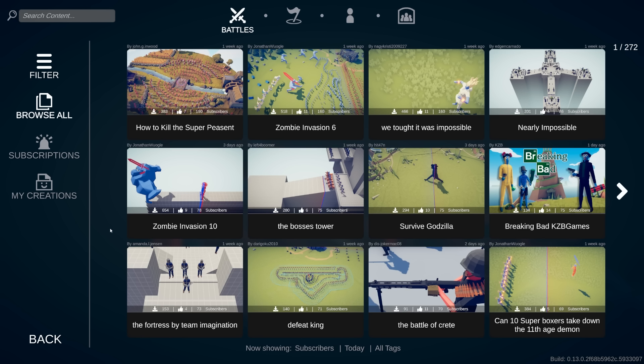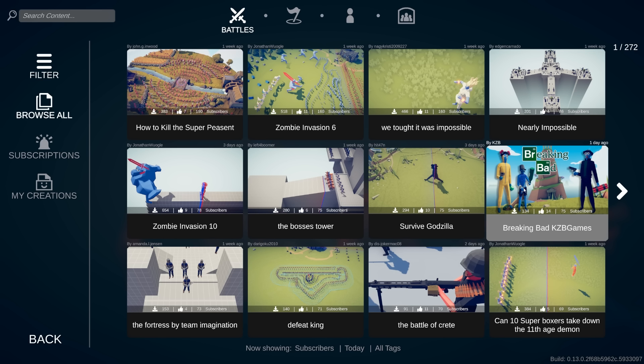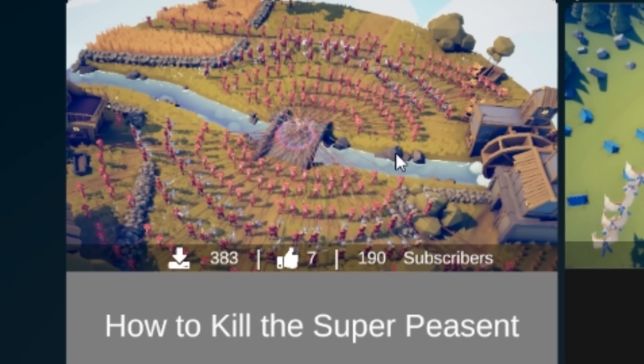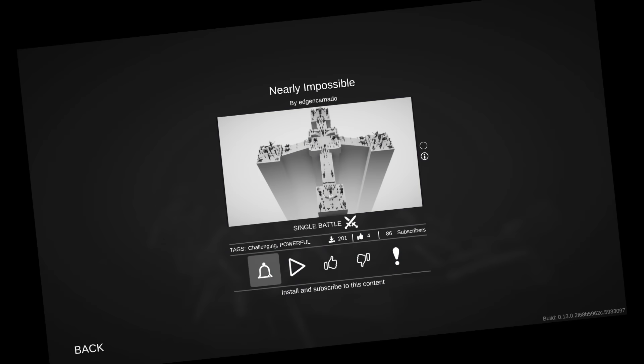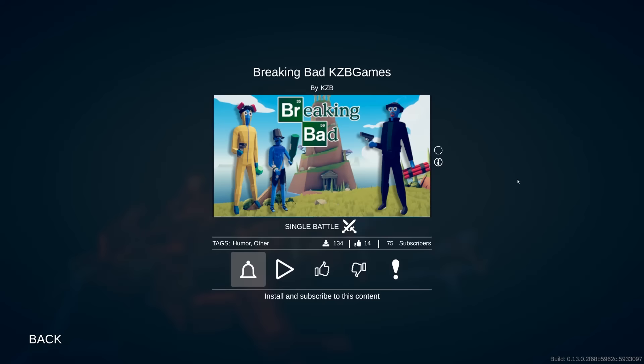We're going to sort by high subscribers this week because this past week was when the update happened. If we go by the most subscribed, look at this - we have a Breaking Bad one with custom units, we have Surviving Godzilla, How to Kill a Super Peasant, a zombie invasion, and one called Nearly Impossible. Definitely going to be fighting off Godzilla, and Breaking Bad sounds amazing too.